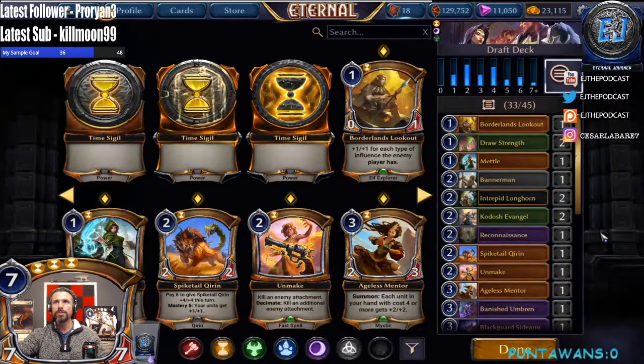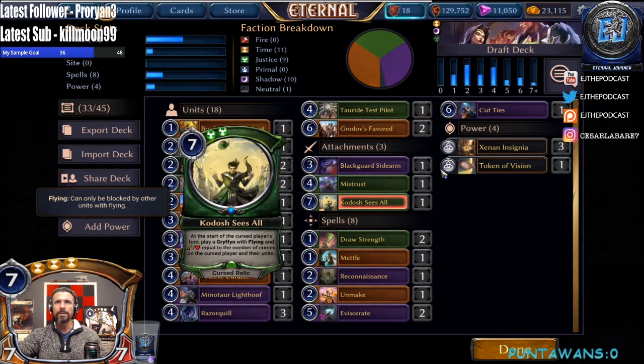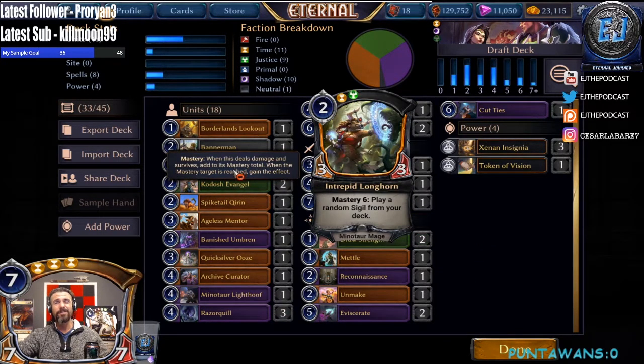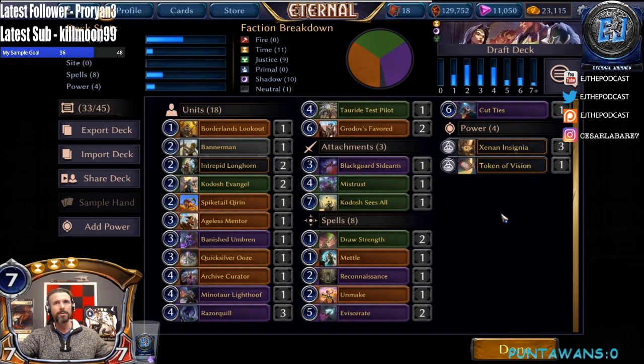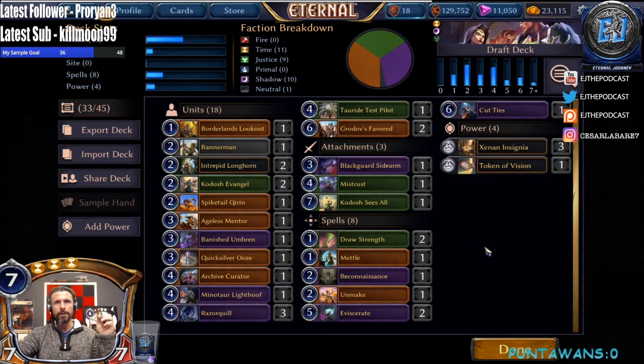Not too shabby. I'm trying to think — our top end is a little lacking but we also have Kodosh Sees All and removal. We have triple Razor Quill, only one Reconnaissance — so if we could do it just once... This is really rough — we could have gotten four or five Longhorns if we'd audible'd early enough. We at least picked up the two Grudas Favored that were handed to us and missed a third Draw Strength. Combrei was wide open in pack two but nowhere near open in pack one, so I think we did the best we could.